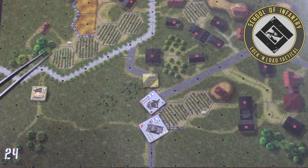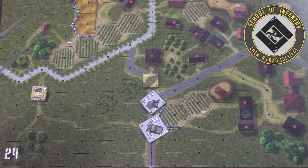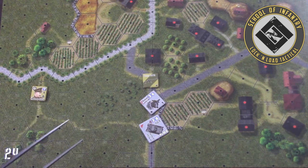Always keep in mind that a natural roll of 2 or under is always a hit, and a natural roll of 12 is always a miss. That concludes this lesson. Dismissed.